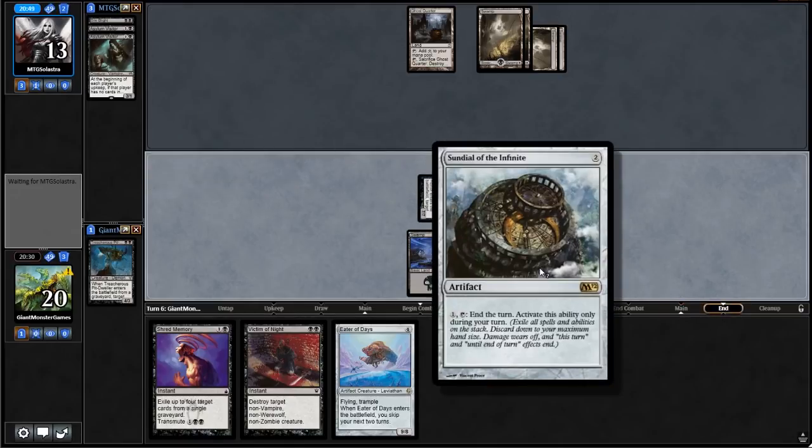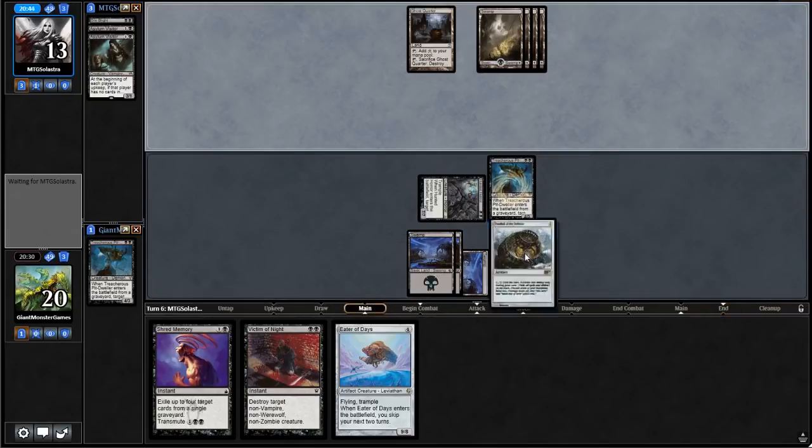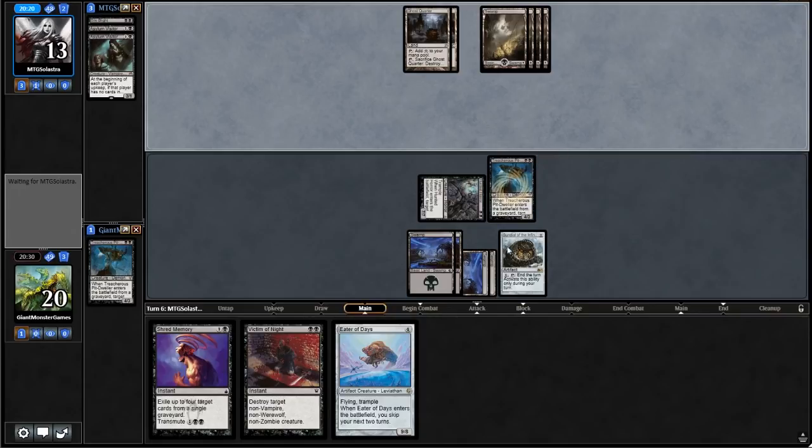You would actually run probably less Sundial of the Infinite and more of this other white creature — I can't remember the name, but I think it's a 2/1 for two. It basically does the same thing as Torpor Orb — enter-the-battlefield triggers don't trigger — but it's a creature so you can swing in and do stuff with it. There's also a bunch of good white creatures that when they enter the battlefield do stuff that isn't beneficial, so we'd be looking at putting those guys in as well.